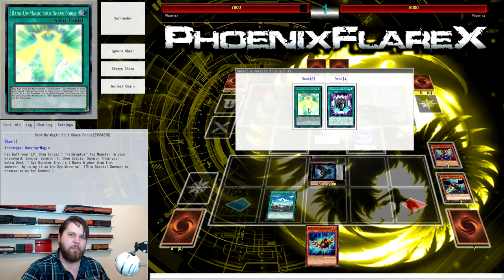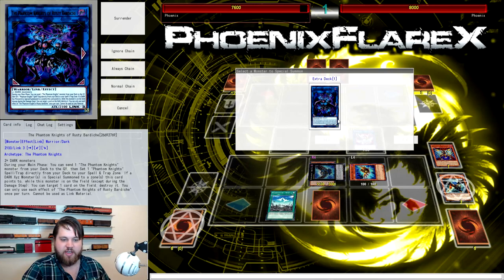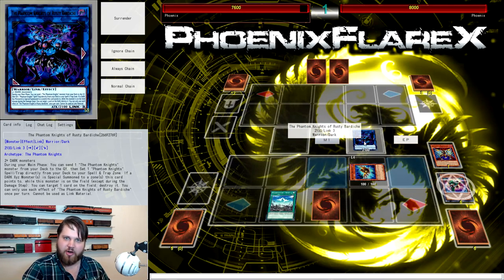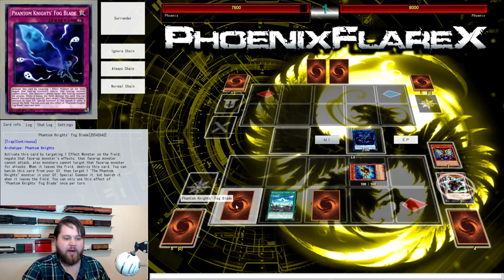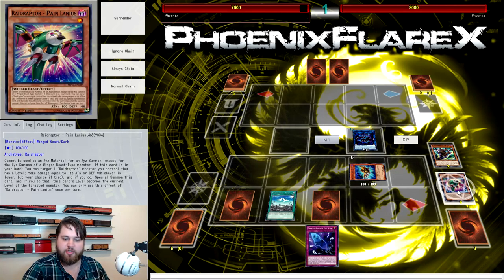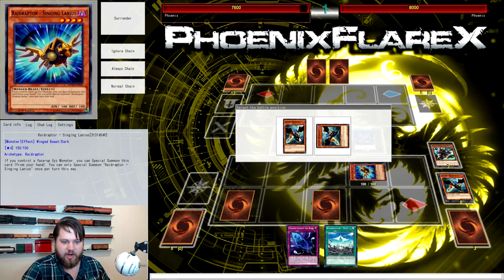Wystrix triggers here to set a Rank-Up Magic from our deck to the field — we're going to set Soul Shave Force, because that's the card we'll use to go into Cyber Dragon Infinity. Then we special summon Singing Lanius to our field because we control an Xyz monster. We're going to link away with Force Strix and the Wystrix into Phantom Knights of Rusty Bardiche, use Rusty Bardiche's effect sending Phantom Knights of Silent Boots from our deck to the grave, and add a Phantom Knights Fogblade to our back row. Then we banish the Silent Boots to get another Fogblade to our hand. That's already two forms of disruption.